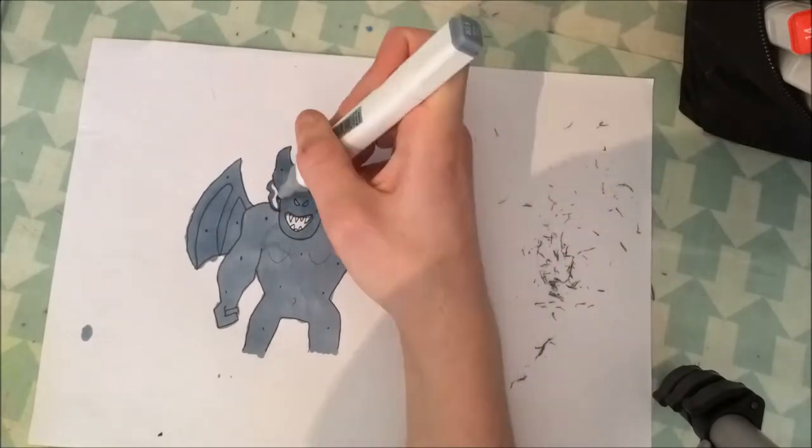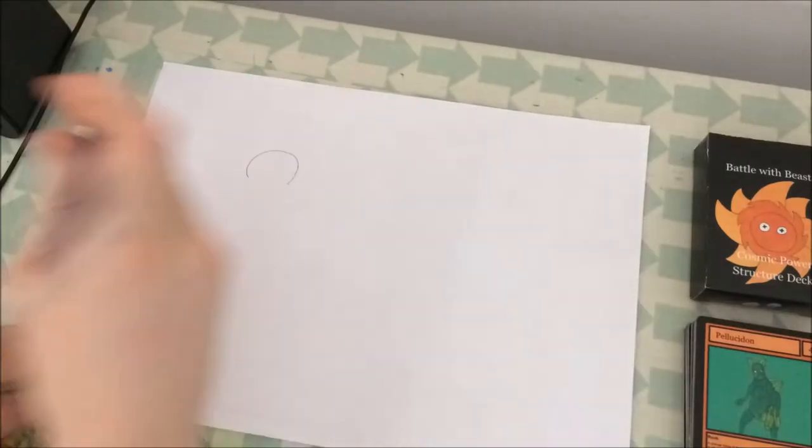The wings are getting filled in — it's all the same colour, because it's meant to be frozen from one type of stone.